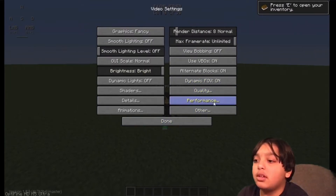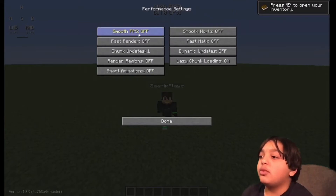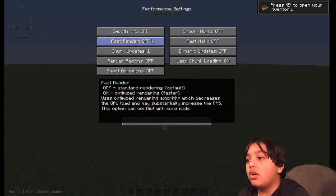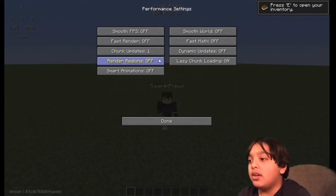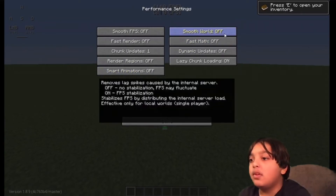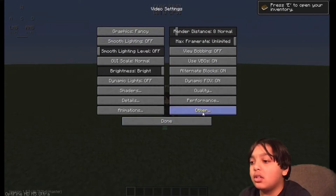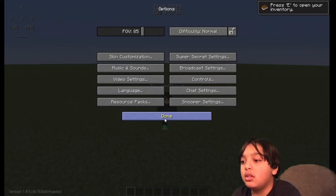Then press Performance. Smooth FPS: Off — turn that off because while it reduces lag spikes, it will also take away some FPS. Fast Render: Off. Chunk Updates: 1. Render Regions: Off. Smart Animations: Off. Smooth World: Off. Fast Math: Off. Dynamic Updates: Off. Lazy Chunk Loading: On. Press Done, then Done again.